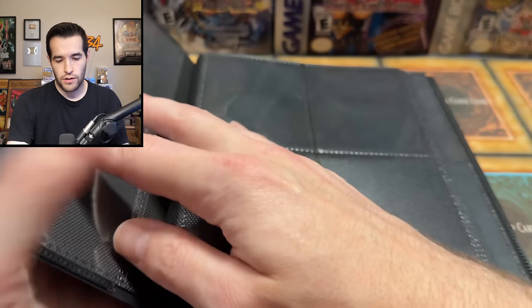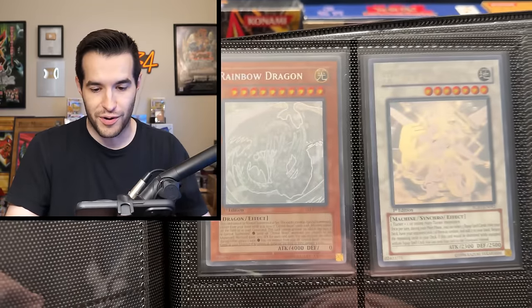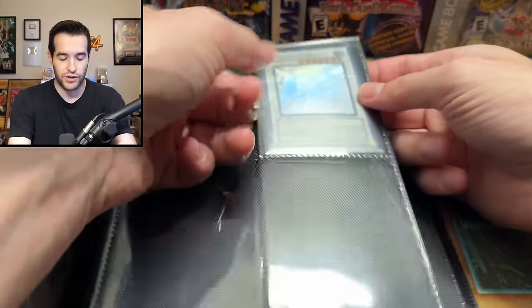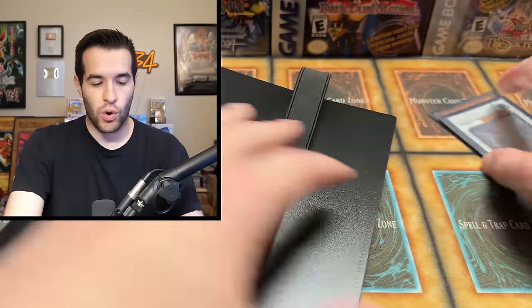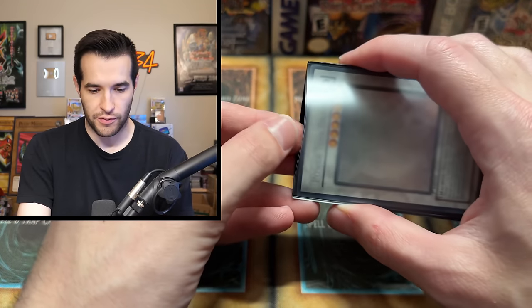Okay, let's go to the next page. Ghost Rares — oh, is that a Rainbow? That's a first edition Rainbow Dragon, and first edition Power Tool. Didn't realize how nice this collection was gonna be. This is only six cards in and it's a great start. You know what I always say — quality over quantity — and this certainly is that. Let's go with the Power Tool first.